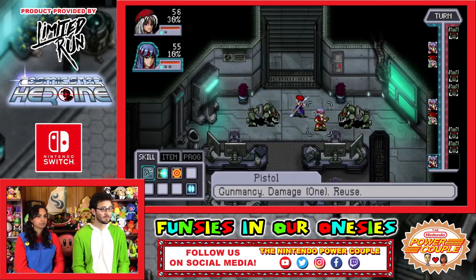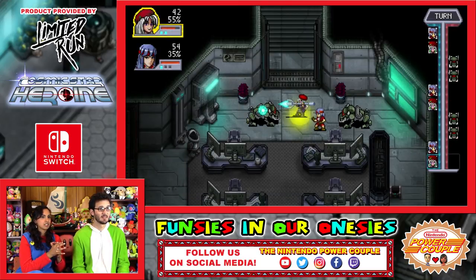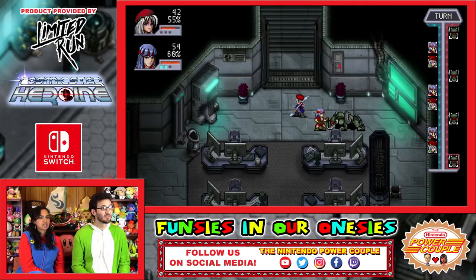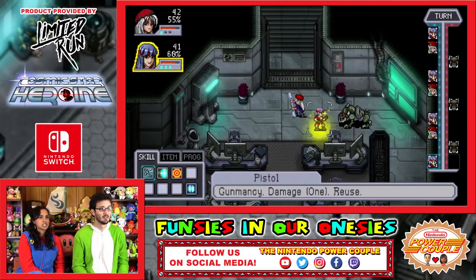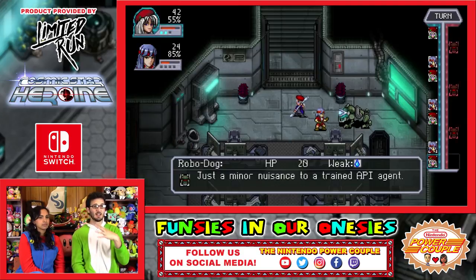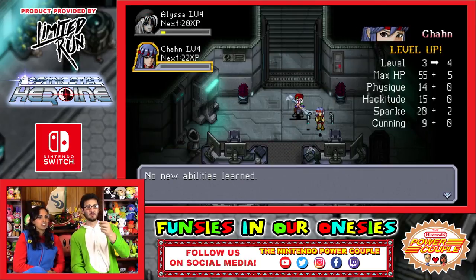Should you try to get rid of one first to make it easier? So then there's less people damaging you. Her gunmancy affects all targets — so maybe I could do the shoot and then she could shoot everybody. I did not know that! I see the little blue things going up — so that's what they were talking about with it being stronger. I'm going to recharge her ability to get that water again. Level up! Nice job. The sprite work is really beautiful. I like the artwork.